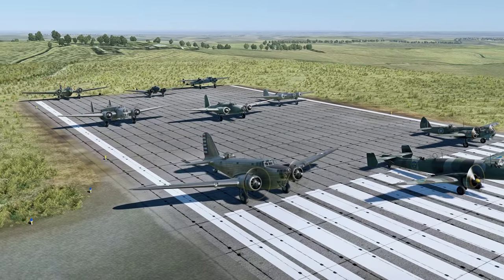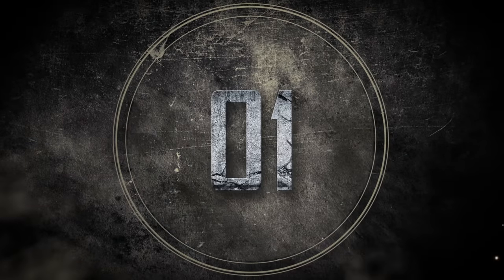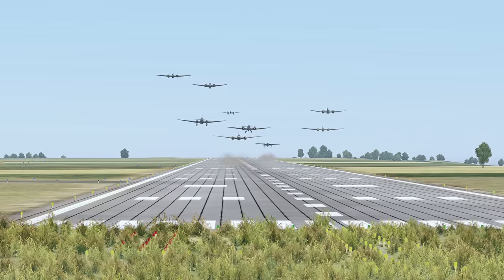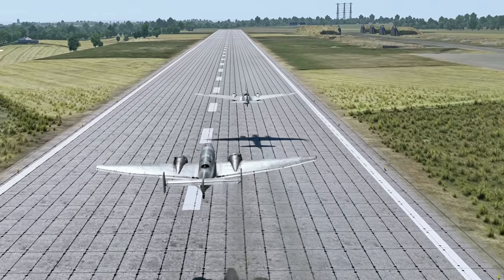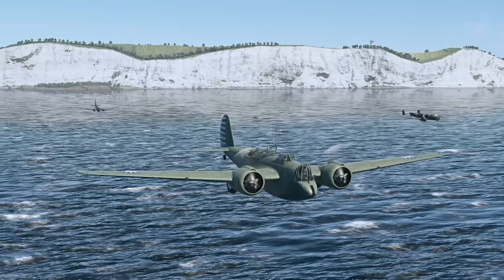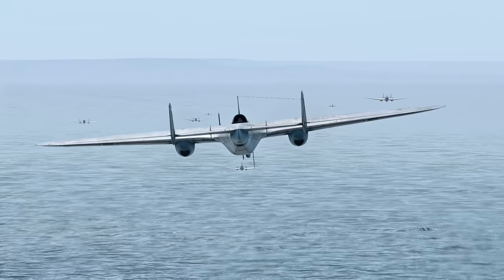Let's check the maximum speed of our contestants first. The bombers take off and keep close to the ground to gain speed. Even before the takeoff strip is over, the Japanese plane gets the lead and starts breaking away. The British and the Soviet planes are 2nd and 3rd respectively. The rest of the planes are going with almost equal gaps between them, with the German team flying last.